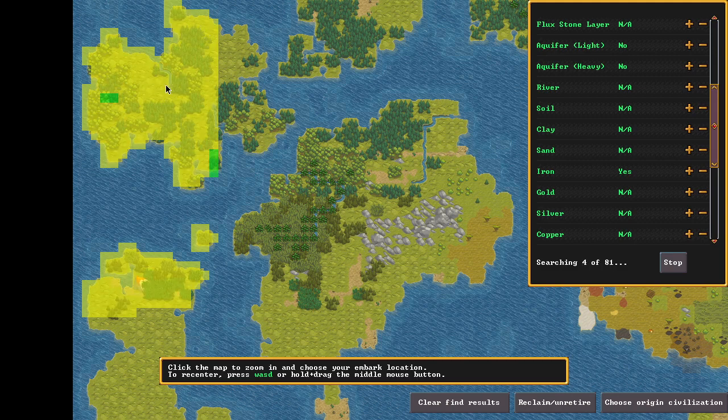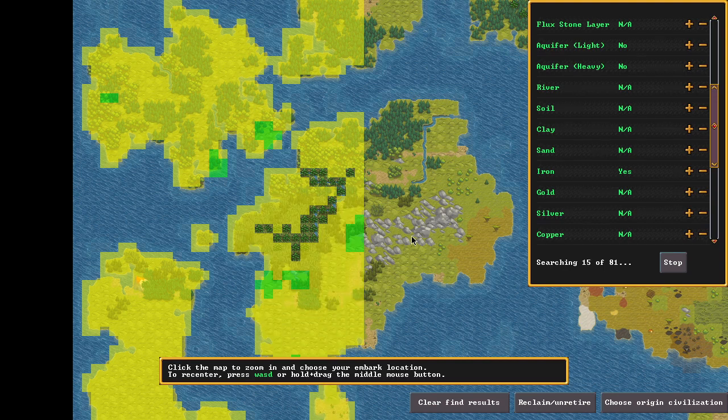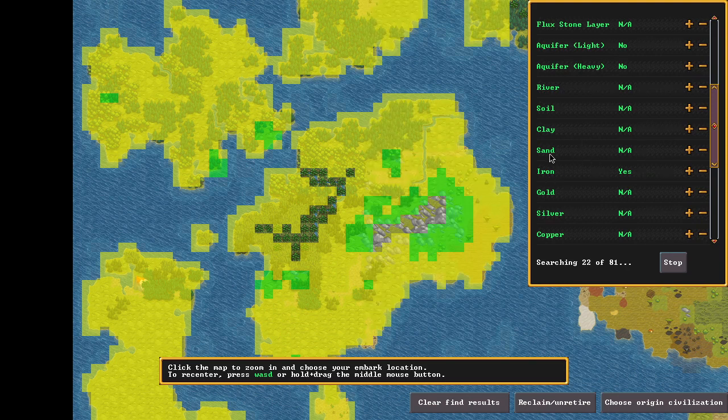Everything in yellow is not a match; everything in green is a match. It's scanning right now — you have to let it finish. As predicted, we're getting some hits. The more criteria you put in, the less chance of a hit. Once it's done you can go ahead and pick your spot.